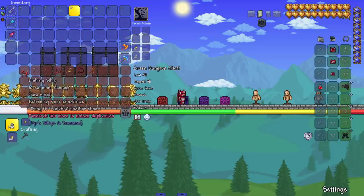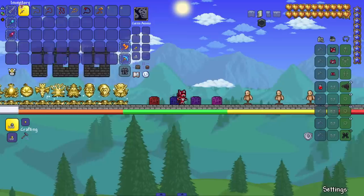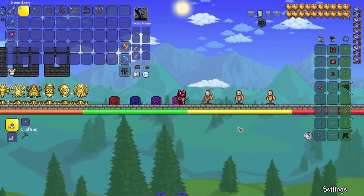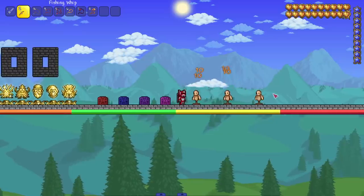Next up we got Tears Whips and Summons. Let's grab all these whips and run through them. We got the fishing whip — let's see it in action. This is like a fishing pole, very unique idea, I like it.